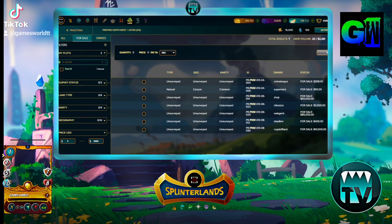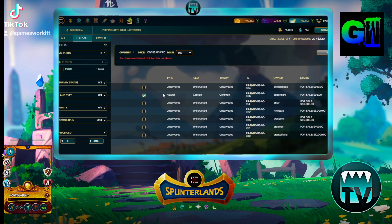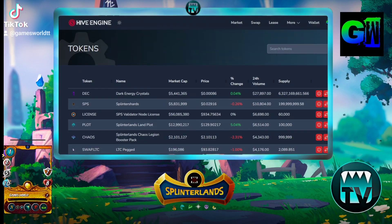What's up everyone, Gameswill here looking at land which is being listed for sale. They have been surveying this one — it's in the canyons. I'm purchasing it, so I don't need it right now, but they have it listed at $95. If you check on Hive Engine right now, land is going for 129 plots, so land is selling cheap right now.